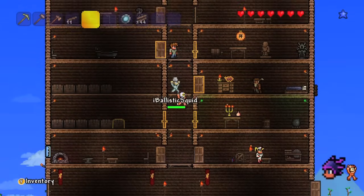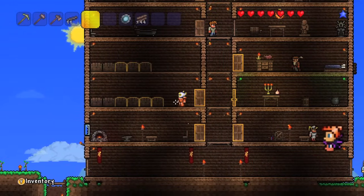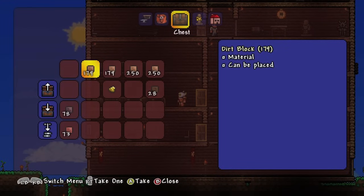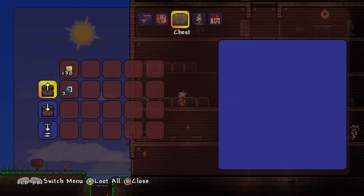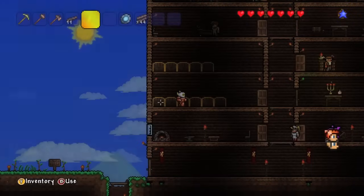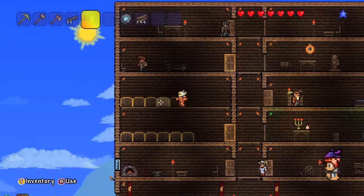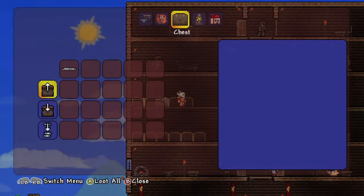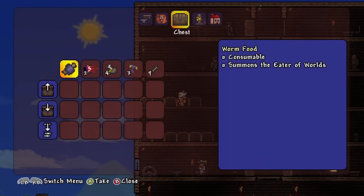You might also notice I've sort of rearranged things a bit. It's a bit more organised now. I've got my chest here, which I've done properly. I've got dirt and mud in there, stone here, wood here. It's all a bit more organised. These are all ores, bars and stuff. Here is tools and weapons. This is miscellaneous stuff. That's gonna be mechanical stuff eventually, so I've got one pressure pad. And here is evil stuff — I got worm food here, which summons a big boss, which I'm gonna do at some point.